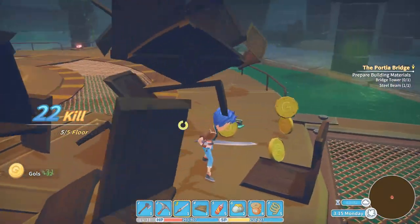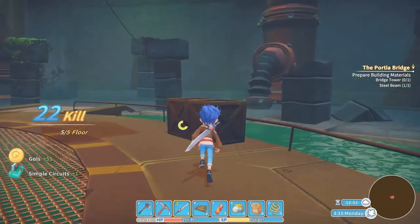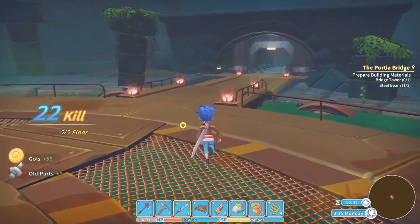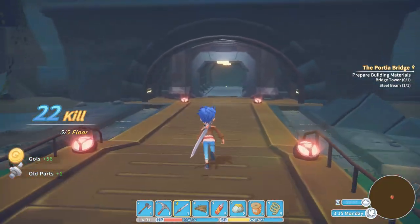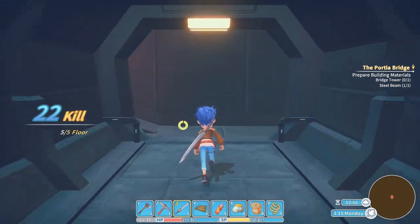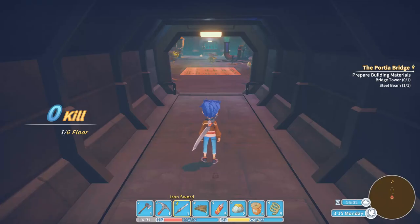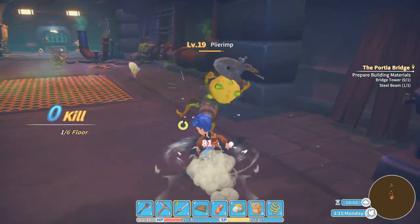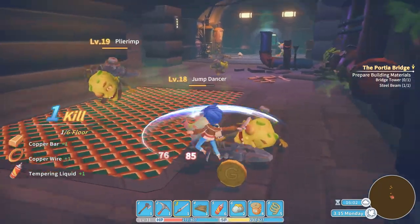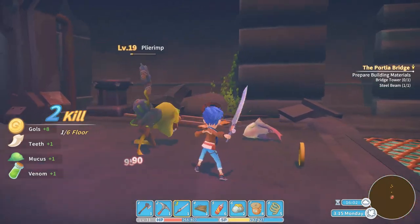Once we've killed this guy and destroyed all the boxes around him — because we want the money, I'm greedy — we are going for another run. This time it's level 3, a little bit harder, but I'm still not using much healing stuff. If you bring healing items it will make your life a lot easier, and if you're lucky you get a nice drop at the end of this level.